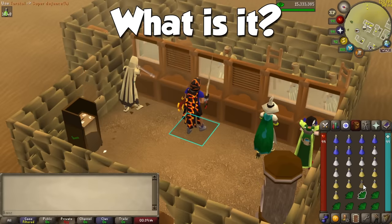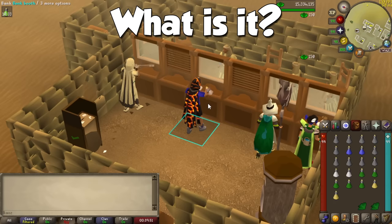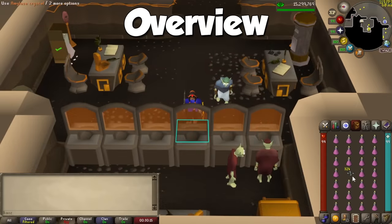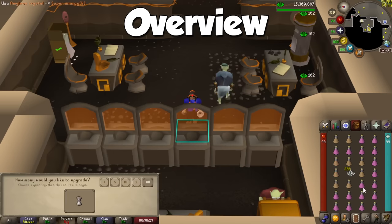With this skill, you can make potions to help out in your adventures. You normally do this by cleaning herbs, adding them to vials of water, and then adding a secondary ingredient to the potion for a huge range of benefits in combat and skilling. Herblore is infamous for being one of the most expensive 99s to achieve in the game, although the good news is that you will be able to sell back your materials to the Grand Exchange for a little bit of money back, unlike other buyable skills if you are a normal account.